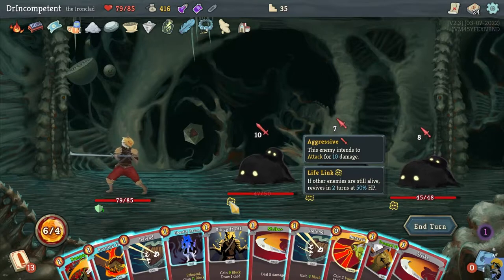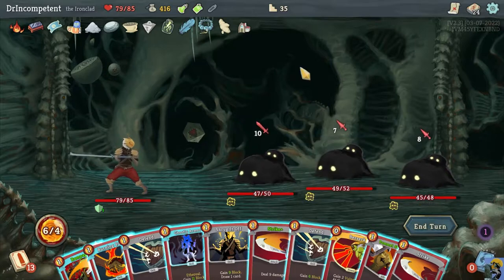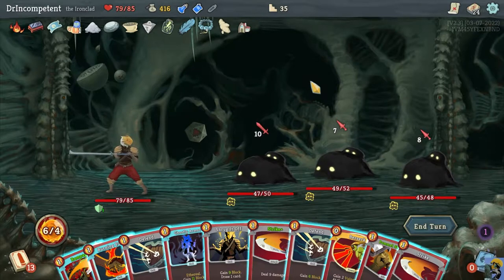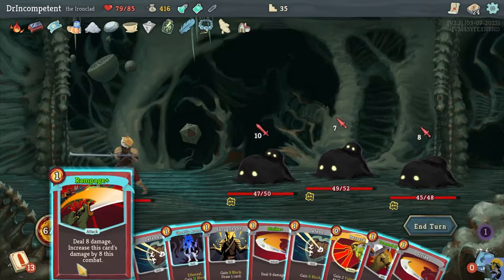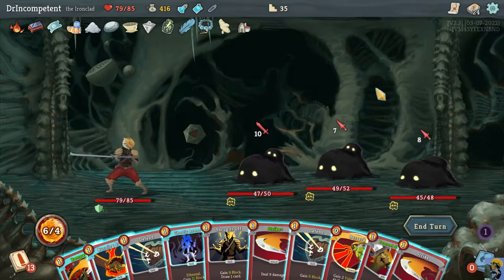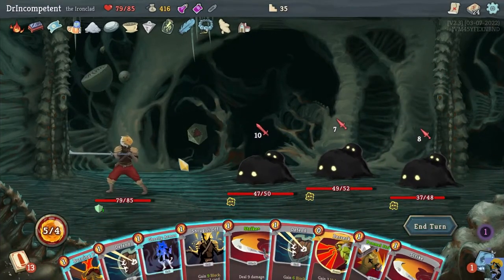They have this ability called Lifelink, which means if you haven't killed the other enemies within two turns after you kill one, it will revive at 50% health. So you kind of have to take them all down around the same time, or they will keep spawning. They attack you for a bunch and start putting up armor, so we want to make their life more difficult. This guy's doing 10, this guy's doing 7, and this guy's doing 8. The one with the least hit points — I generally try to burn one of them down if I can, unless I have a bunch of AoE.